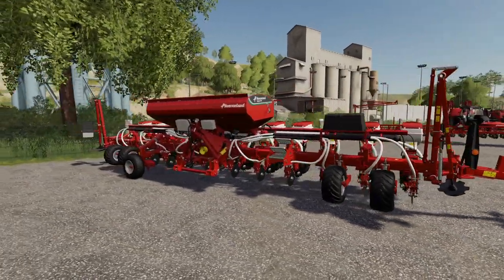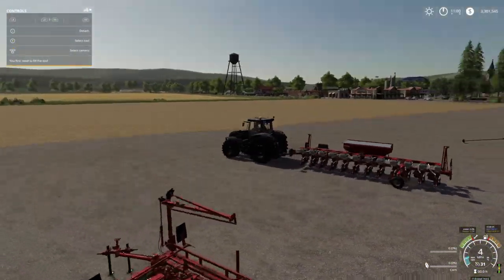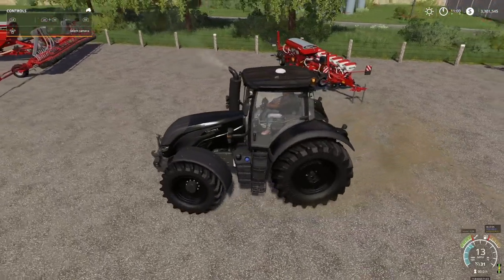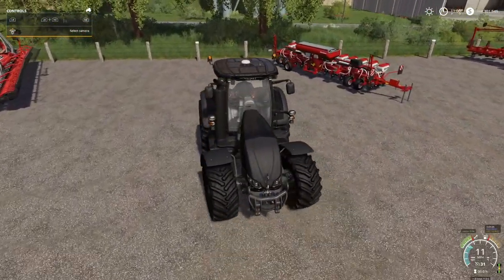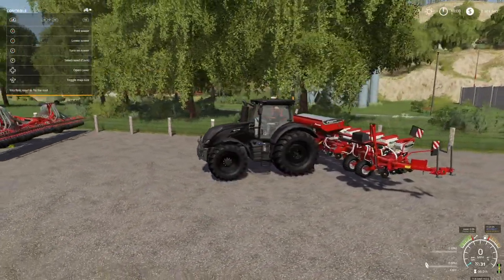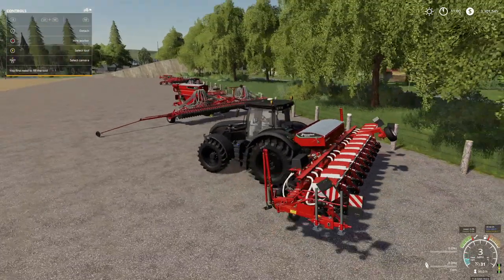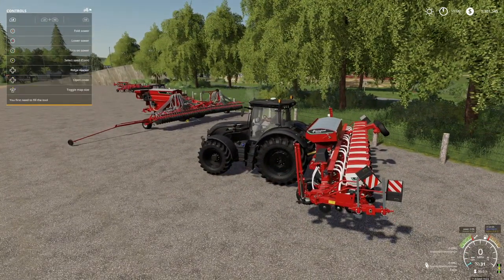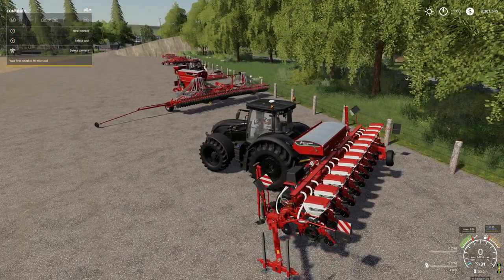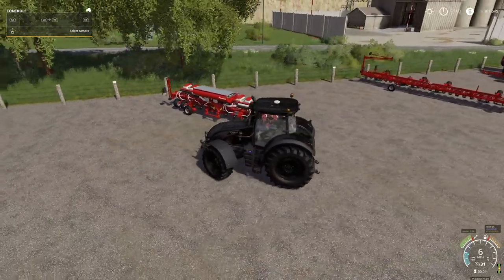This planter has a ton of wheels because it transports longways — it doesn't fold up sideways like a normal seeder. When you back in and unfold, it brings everything on the back and front side in so it runs like a normal seeder. You can lower it, turn it on, select your seed, set ridge markers, and open the cover. This is a really really cool piece of equipment.